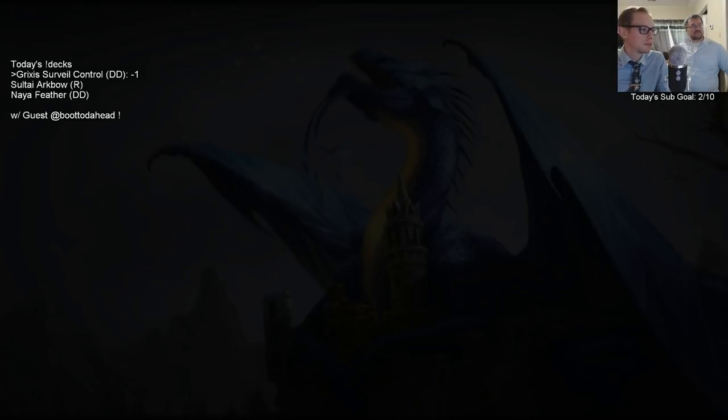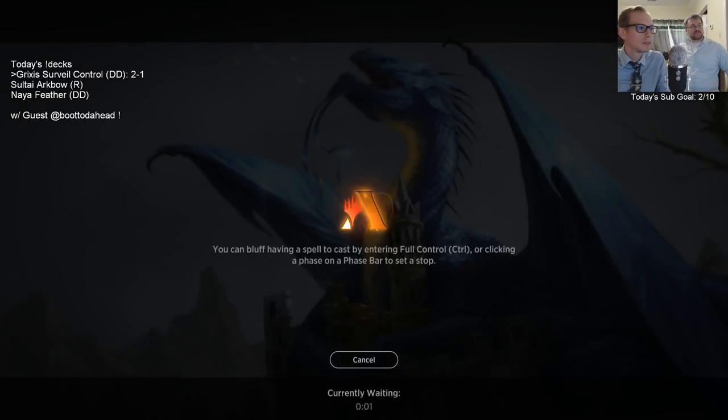I want to draw a Sinister Sabotage — one time. We have drawn really well this game. Spell spell spell — that's a good spell. No free lands for them. I think we just win right? We tick up, then they play Jadelight, and then they lose. Two and one — we had the clutch Bedevil for that Bolas's Citadel.